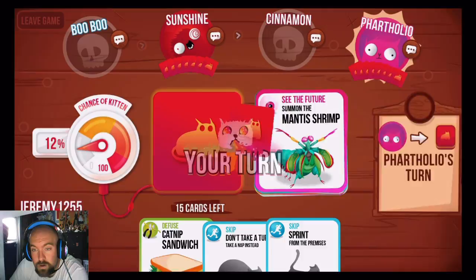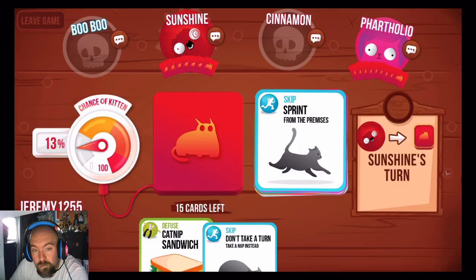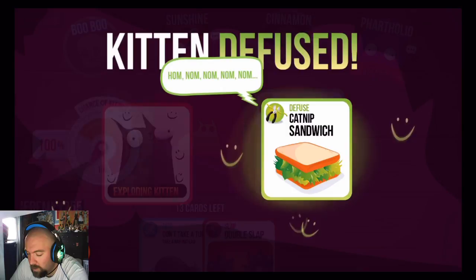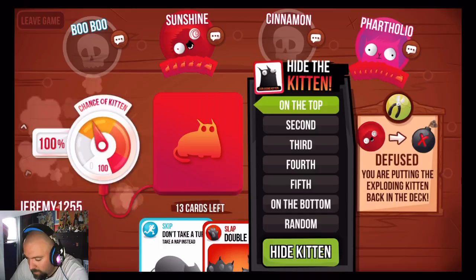He drew. Shoot, now I don't know what's going on. So I'll use my skip. Pay attention! Double Slap — it's your turn! I get two turns in a row. I'm going to draw one. I got a Double Slap, so now my second turn. Do I draw or use a defuse? I'll draw. I knew it! I knew it! I got my Defuse card. Where do I put it? On the top, second, third, fourth, or random? Let's go on the top.